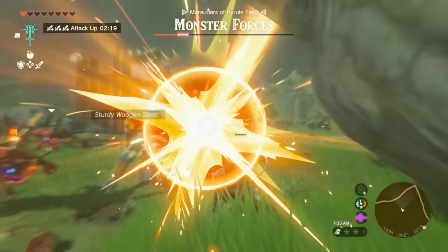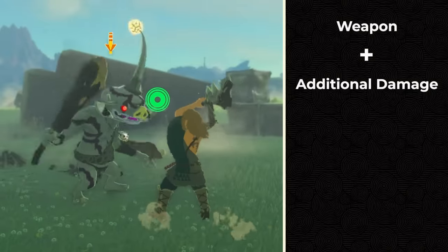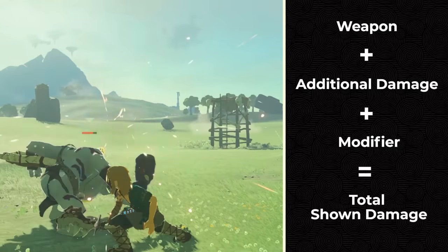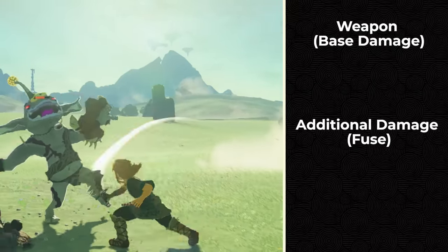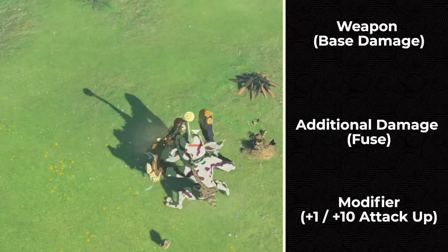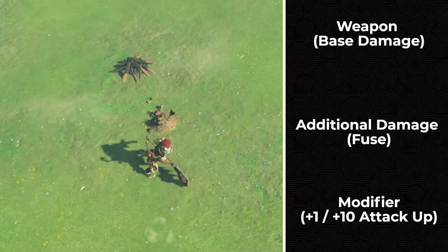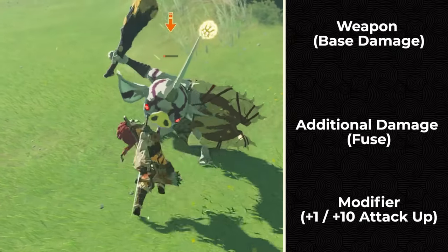There is a basic formula for figuring out weapon damage that everyone uses: weapon base damage plus additional damage plus modifier equals the total shown damage. The weapon is its base damage, additional damage is whatever you fuse to it, and the modifier is the plus 1 to plus 10 you get from an Octorok enhancement, higher EXP weapon drops, or ghost soldier statues in the depths.